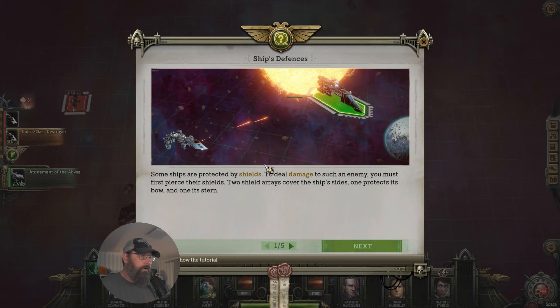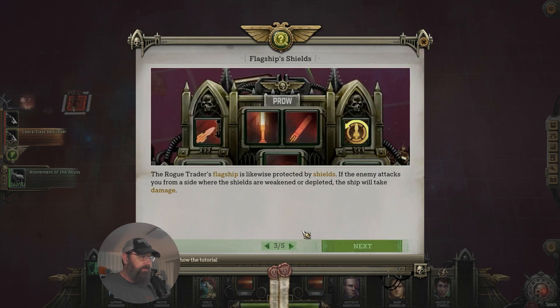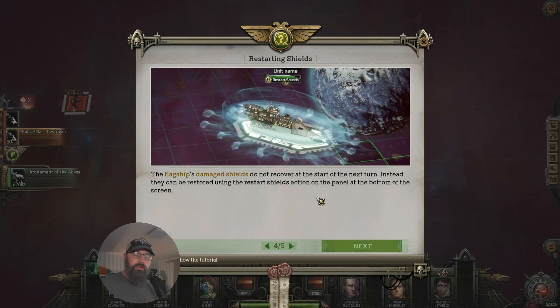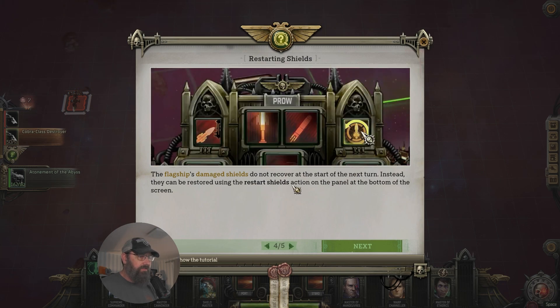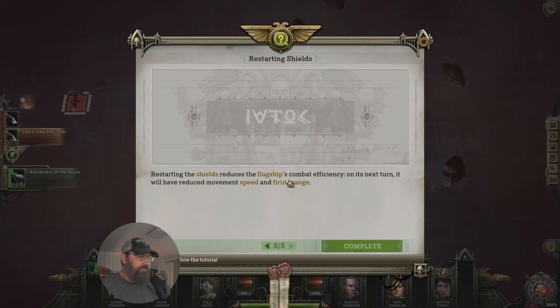We took away part of his armor. Ships are protected by shields — to deal damage you must first pierce them. Two shield arrays cover the ship's sides; one protects the bow, one the stern. Choose your angle of attack wisely and direct fire at the side where shields are weakened or depleted. Shields recover each round. The flagship's damaged shields don't recover at turn start — they can be restored using the restart shields action, but this reduces movement speed and firing range next turn.